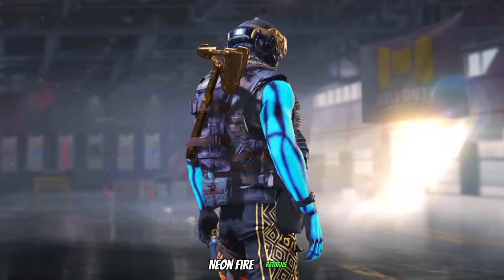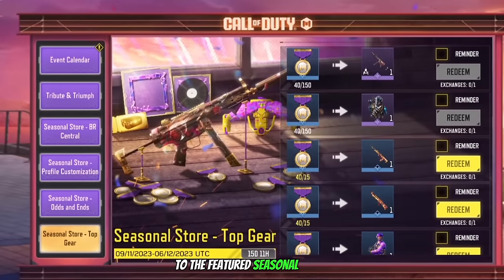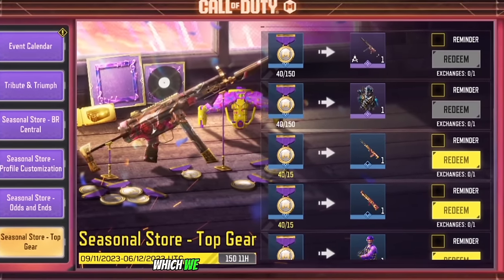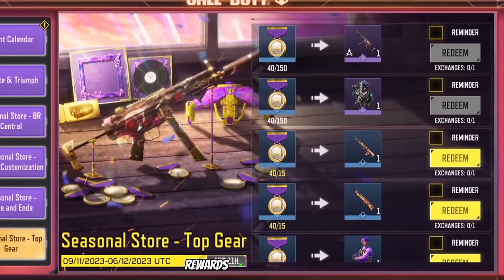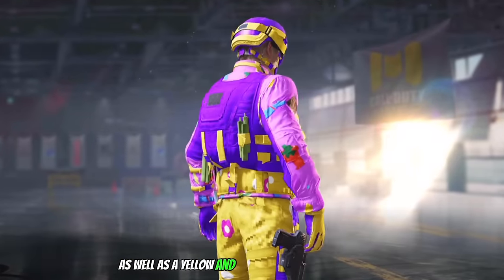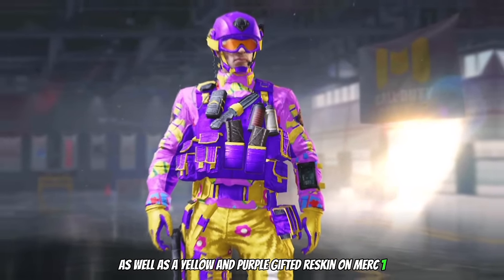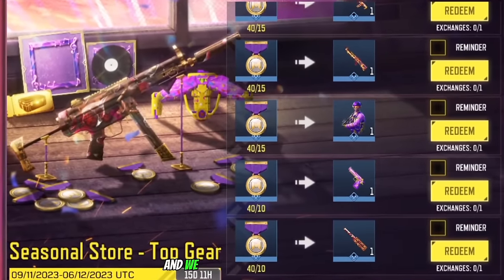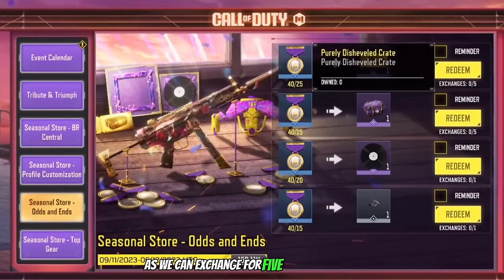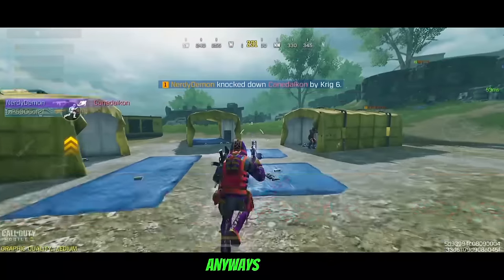Battle Harden Neon Fire returns to the featured seasonal store, where we have to collect Season 10 mission tokens to exchange for rewards — Battle Harden for 150 tokens, a yellow and purple gifted reskin on Merc 1 for 15 tokens, and we also have a slight chance of getting Minotaur skills by exchanging for 5 of these crits.